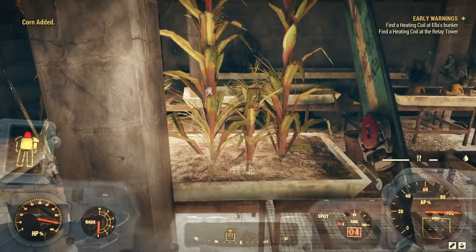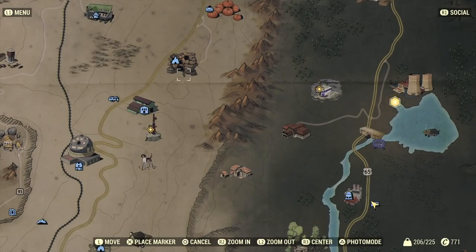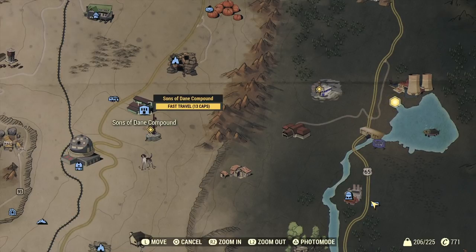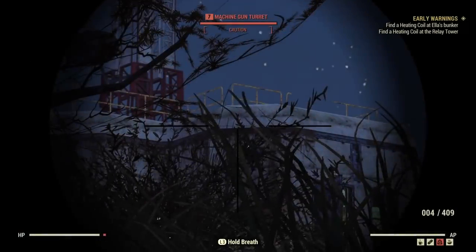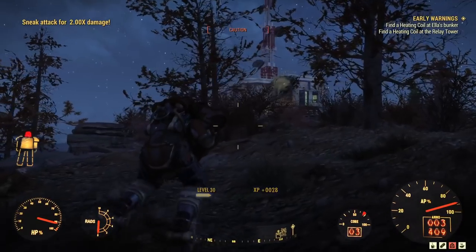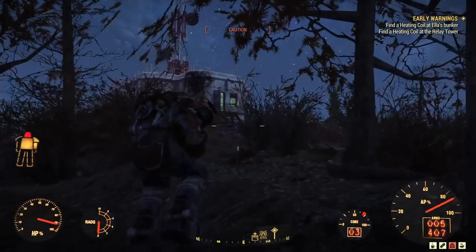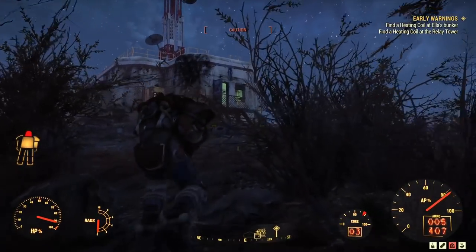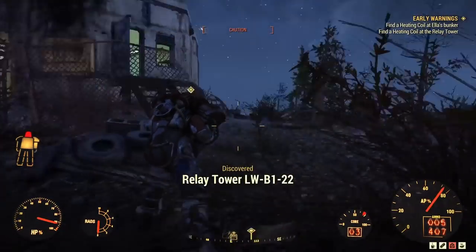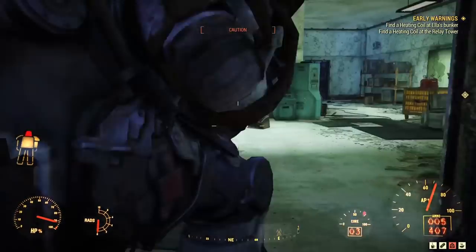Now we need to go and find the next heating coil. I'm going to go to this compound and travel south. I just kill all the turrets and drop some super mutants that were in the area — nothing too challenging. There was actually a boss and his loot was alright. Being a distance fighter, I got their attention back down the hill and took them out from a distance.